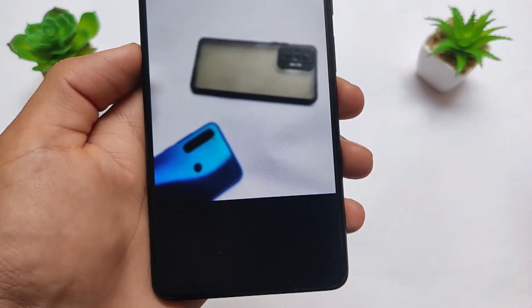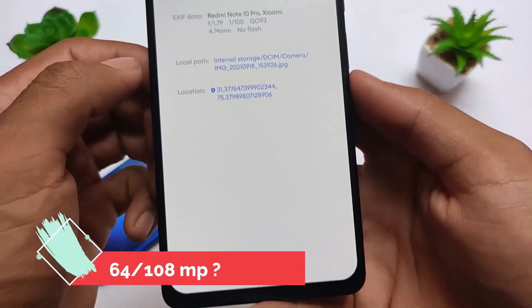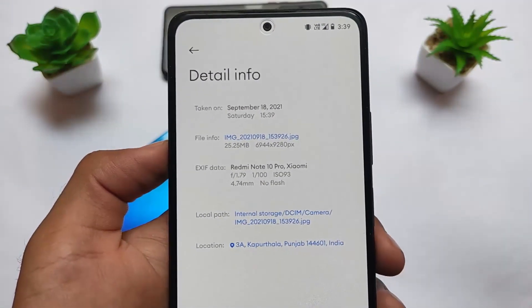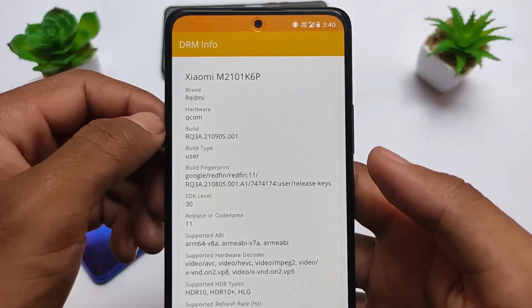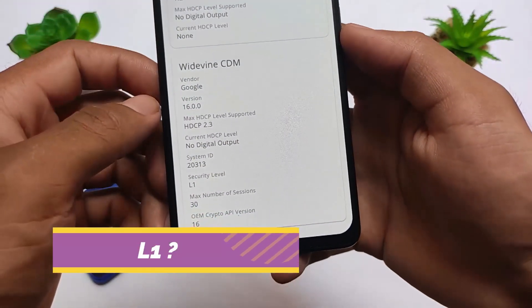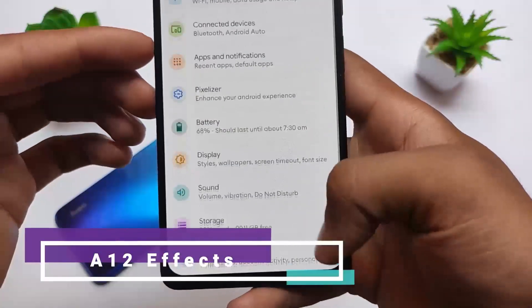Whether you're using the Redmi Note 10 Pro global variant or the Indian variant, there are no issues. The 64 megapixel camera works perfectly — you can see 25MB file sizes from the 64MP shots, which is great. In terms of L1 certification, if your device supports L1 and you want to stream Netflix or Amazon Prime Video in HD, L1 certificate is present and working on this ROM.